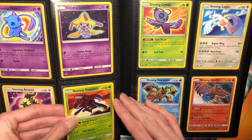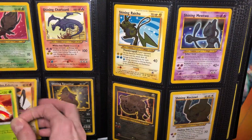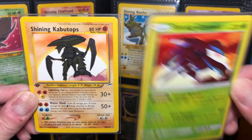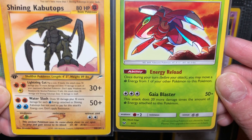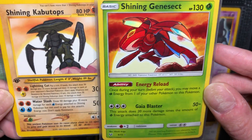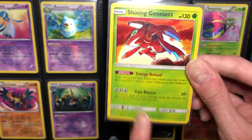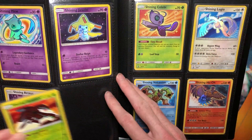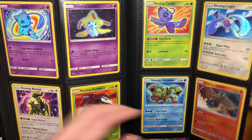I want to talk about this Shining Genesect — the way he illustrated it actually ties way back to the Kabutops. Similar — standing on rock with the sun in the background. This one's more a sunset, this is like in the morning. So that kind of low-key confirms that Genesect was a Kabutops before Team Plasma altered it. I love that card. I have a Japanese one, and I was debating getting that signed by him, but I think I want to go with the Lugia since Lugia is my second favorite Shining and still one of my favorite Pokemon of all time.